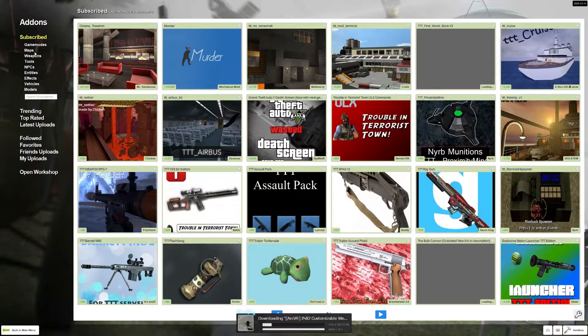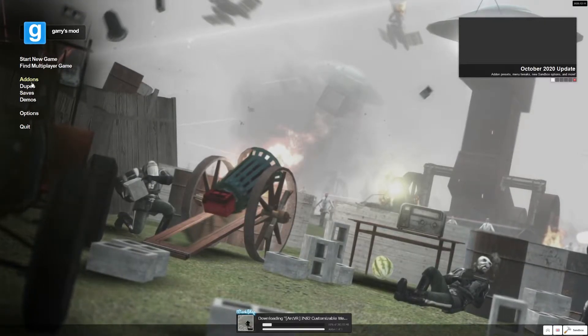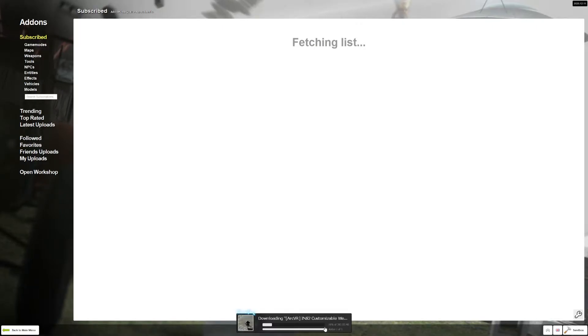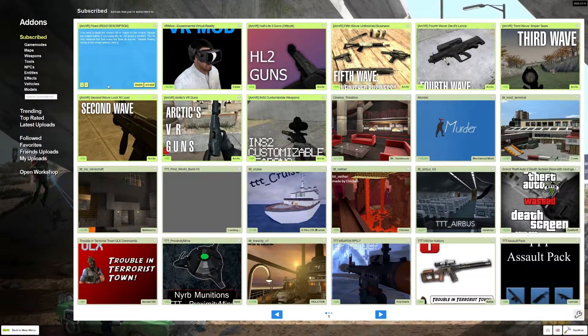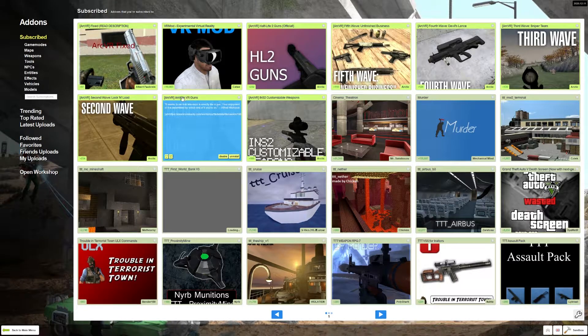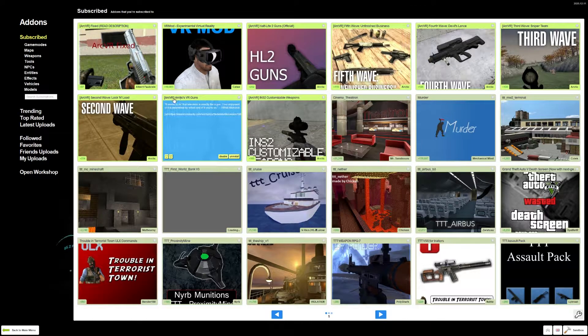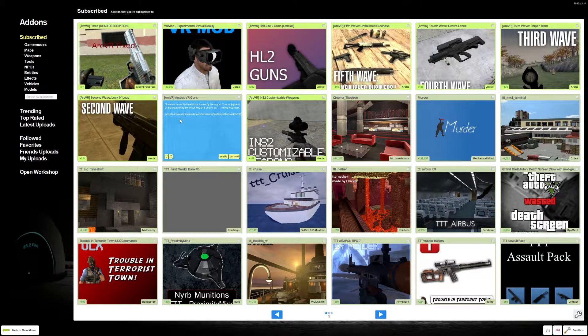If we go back to the main menu and then go back to add-ons, we're basically just downloading these now. Once those have downloaded — perfect — you should have all the add-ons downloaded. The first thing you'll notice is a mod called Arctic's VR Guns will be enabled. You want to disable that, and that will avoid it clashing with the fix you've downloaded. The fix only replaces the first wave but fixes all waves, so make sure that is disabled before you go into VR.